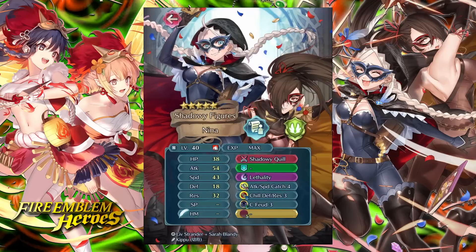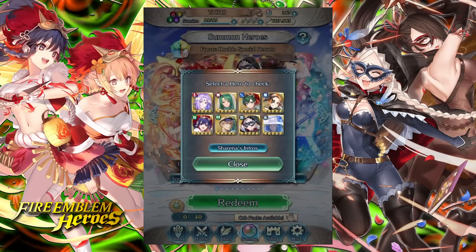For fodder, Thief Nina has Attack and Speed Catch 4, Chill Defensive Res 3, and Colorless Feud 3. Chill Defensive Res 3 isn't particularly amazing now that we're getting more Gold Border Beast skills, but Attack and Speed Catch 4 is still pretty solid. They may not be the best in terms of fodder, though they do have Lethality to note. But if you pull a copy of this unit, just use them — enjoy them, love them. They are going to be amazing in literally every single mode: Aether Raids, Summoner Duels, and even auto-battling in Tempest Trial. The CPU seems to suck a lot less when using this unit. It's just an all-around amazing unit to summon.